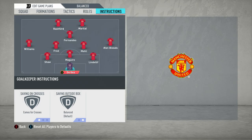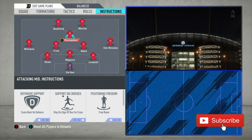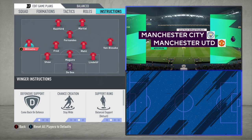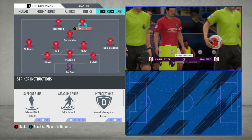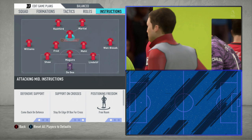Hello everyone. Welcome back to another FIFA 20 custom tactics series, the series where I show you how to recreate and adapt real life systems in FIFA 20. Today is essentially a part 2 of a video. What we did is we recreated Ole Gunnar Solskjaer's 4-2-3-1 system with Manchester United. If you haven't watched that video yet, do go and check that one out first before watching this one.